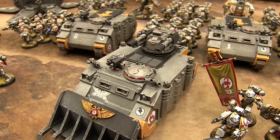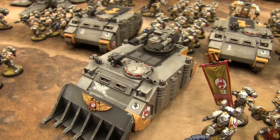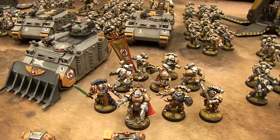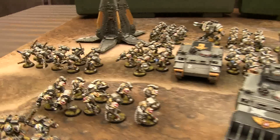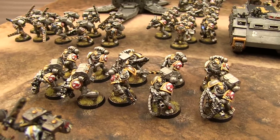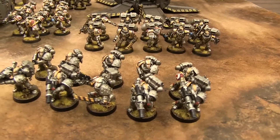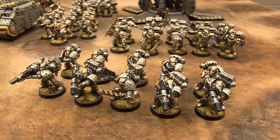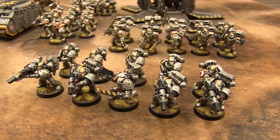They ride around in this Forgeworld Red Scorpion twin-linked lascannon Razorback, so they usually pick up one of these characters and drive around in it. As far as the heavy support teams, we've got the fire suppression squad with four heavy bolters, all in Mark IV Forgeworld power armor. And then all Mark VI — not Forgeworld, just Mark VI. I collected enough bits to make all these guys in different marks of power armor, which actually helps tell the squads apart.